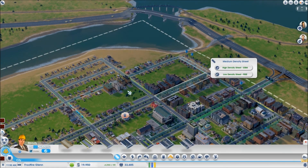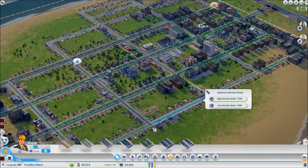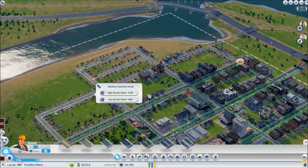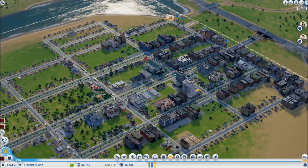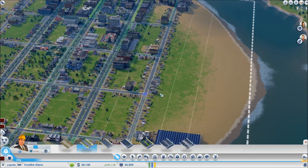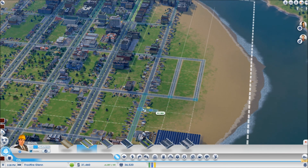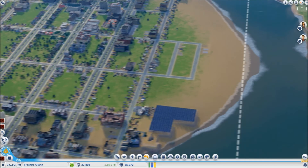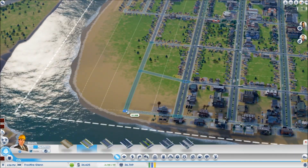Time to upgrade some of these roads. I just noticed the light on the water actually has a pretty good effect. A couple more blocks. I need room for the solar power plant. A little beachfront housing — that should be worth something.